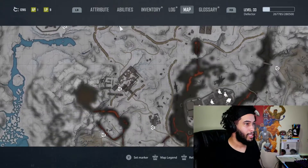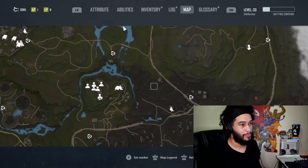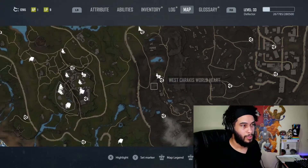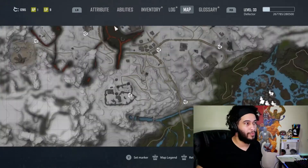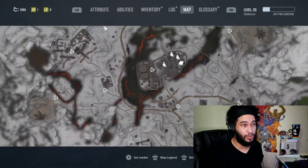I'm going to show you guys exactly where to get it. So you guys already know — starting position is west of Caracas World Heart. You're gonna head all the way up north. This is gonna be near the ALP storage base.